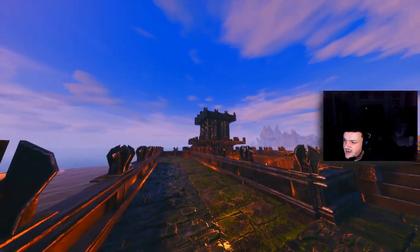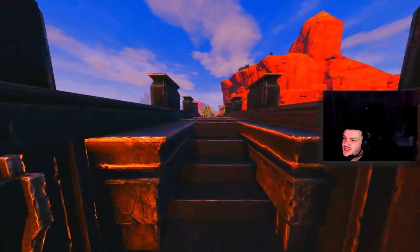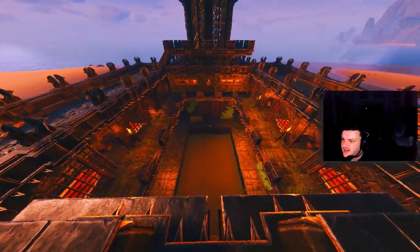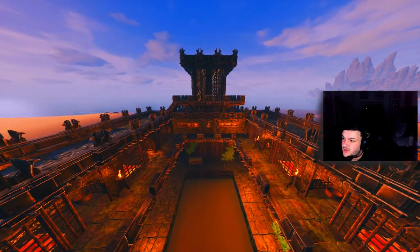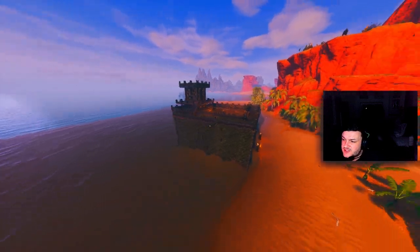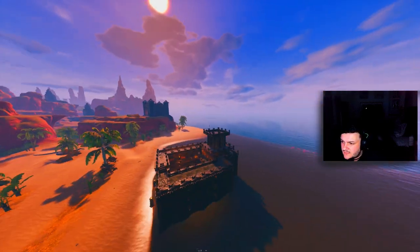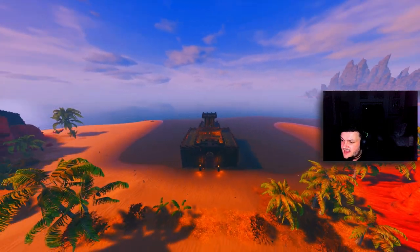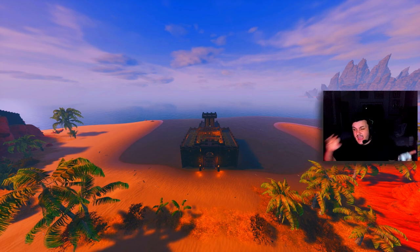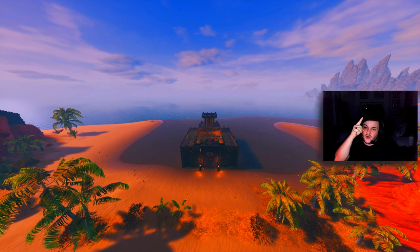The gate also has some steps so you can walk straight over it and get to the other side, and you can look down from this side as well. Let's do a quick fly around so you can see what it looks like from the outside. Now I'm going to have to do the sad thing and delete everything to show you how to build it.